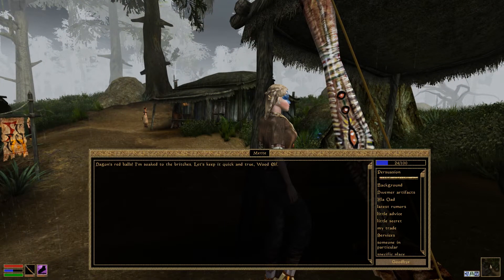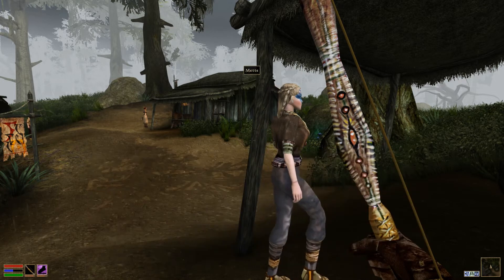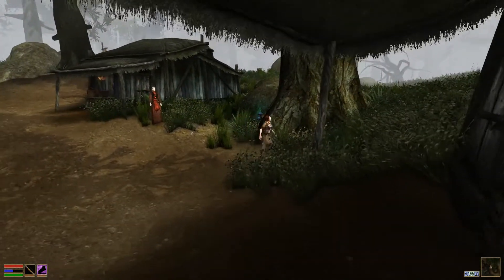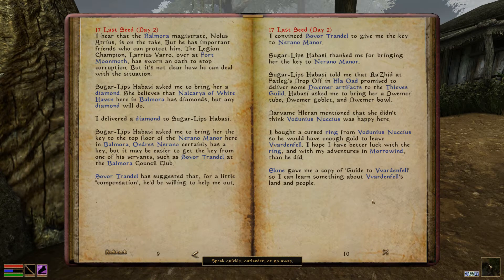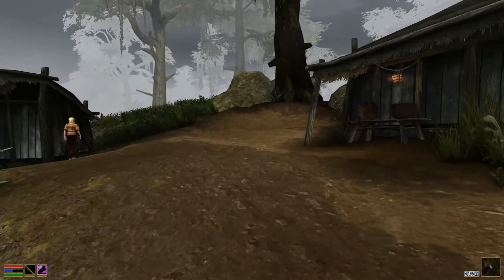Hello? 'Dragons, red balls, I'm soaked to the britches — keep it quick and true with health.' Can you tell me anything about Dwemer artifacts? No. 'This is none of your business. Hurry up before I change my mind.' Oh my gosh, that was a little scary. 'Speak quickly, Outlander, or go away.' Dwemer artifacts — 'fat legs drop off.' Not a friendly little town, for sure.